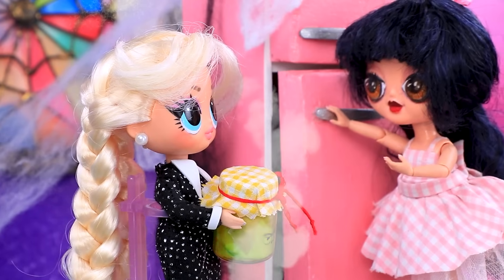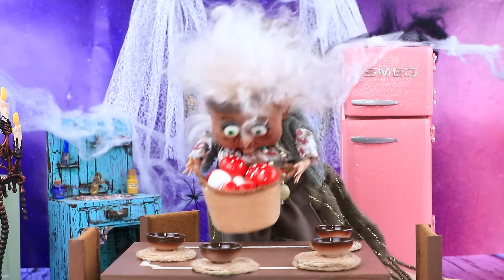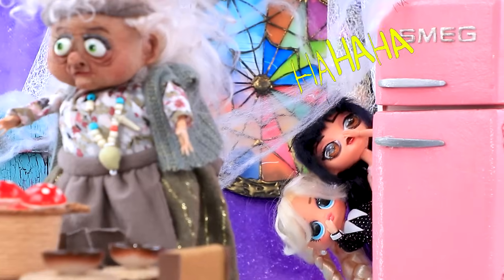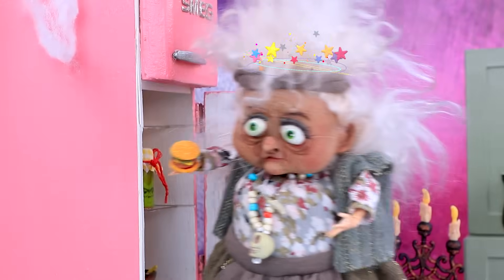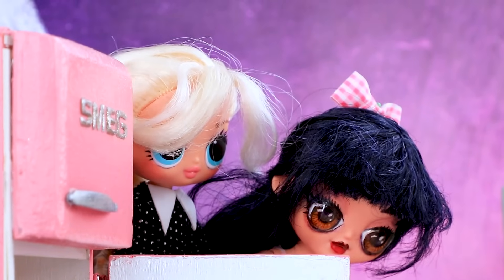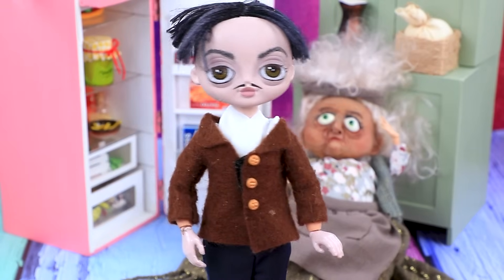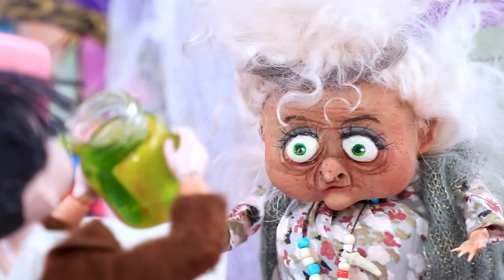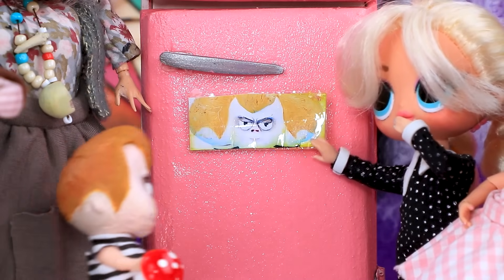Grandma came in with a basket — wow, so many mushrooms for the soup! The little trickster stole one. Hey, give it back! The other ingredients — a hamburger. Oh, something's not right here. Grandson! The poor lady fainted — the prank was a success! The girls quickly ran away. Grandma, Pugsley — that's creepy! What's going on here? I'm so thirsty. Oh my — Gomez, stop! So it's not a head? No, I'll keep this!